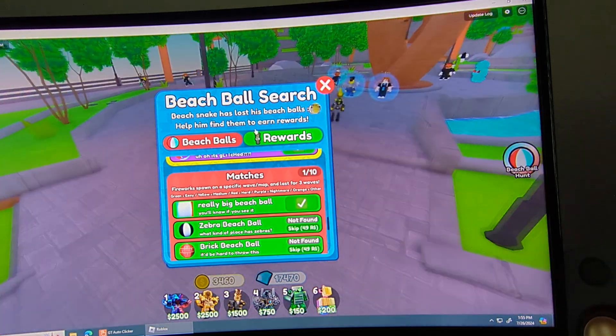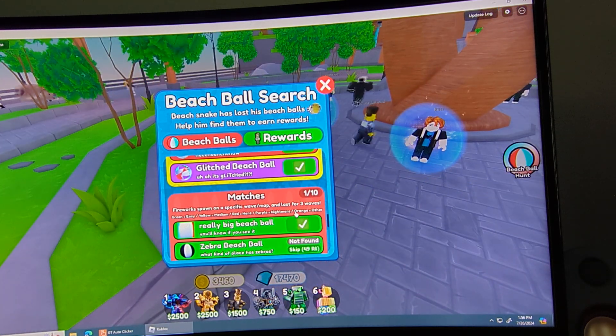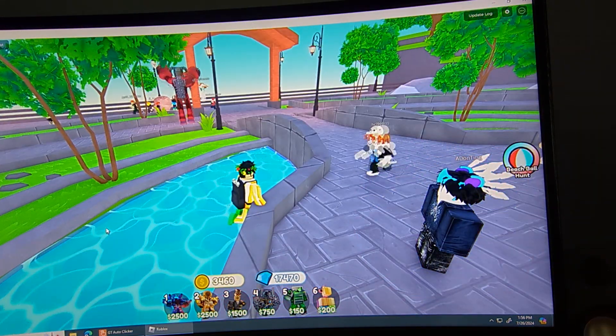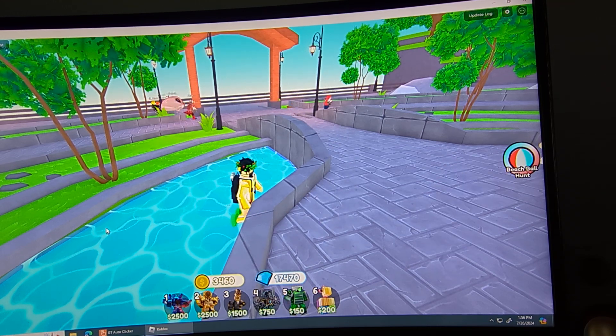Then we have the matches. It says beach snake has lost his beach ball — it's helping fun to earn them. Whenever you go to matches, fireworks spawn on a Pacific Wave map — wait, that's not fireworks, it's something else. Evan, fix it! Let me tell Evan to fix it. I sent it to Evan and told him to fix the thing.